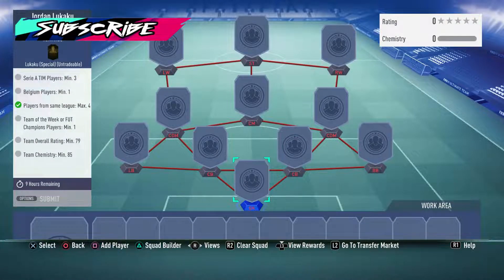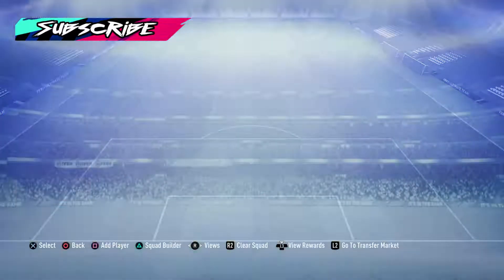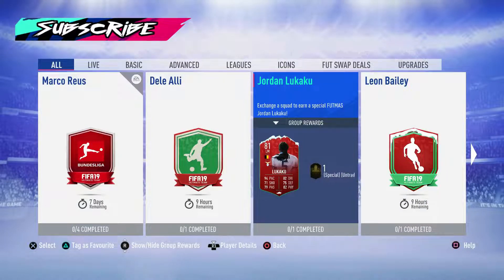You only need a 79-rated squad with one inform, but it's a bit of a waste. I'm guessing that's going to be about 15,000 to 16,000 coins — it's just the inform that's going to cost, because the rest of the players can just be non-rares. Just having a look on Footbin, this Jordan Lukaku card is apparently going for 19,000. That is such a waste to do that card.